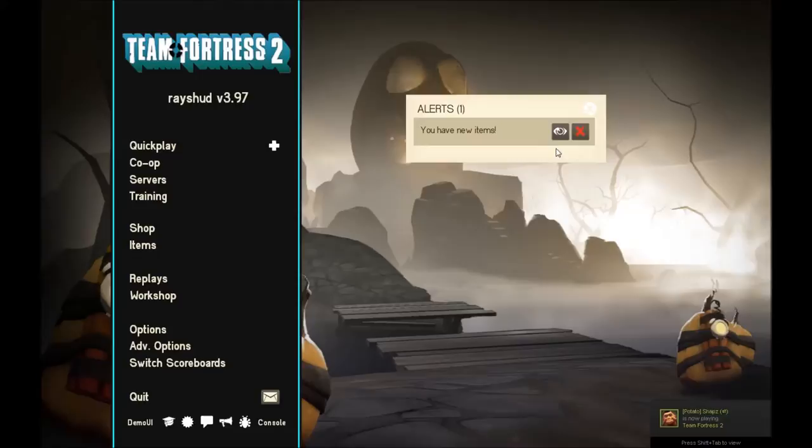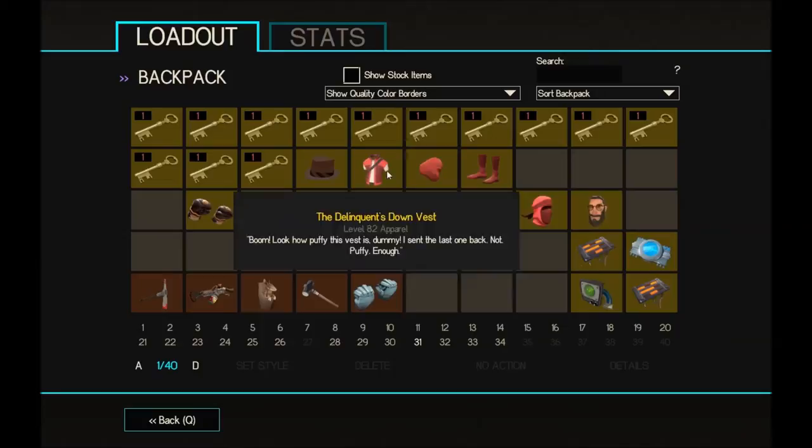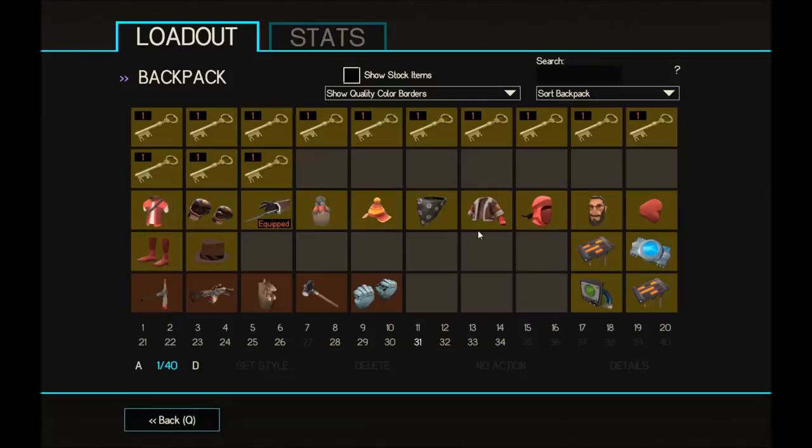While I was rendering part 19 I got this trade — I sold my specialized killstreak rocket launcher for four cosmetics. I sold it quickly because I didn't really want the hassle of selling another specialized killstreak thing. So I've got the sharp dresser left to sell.